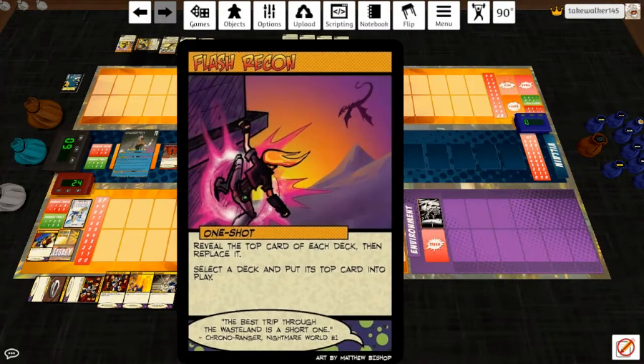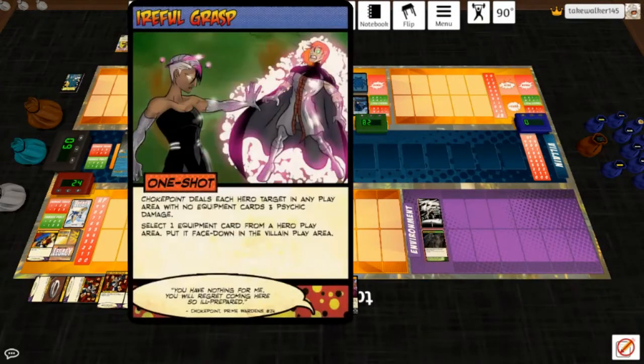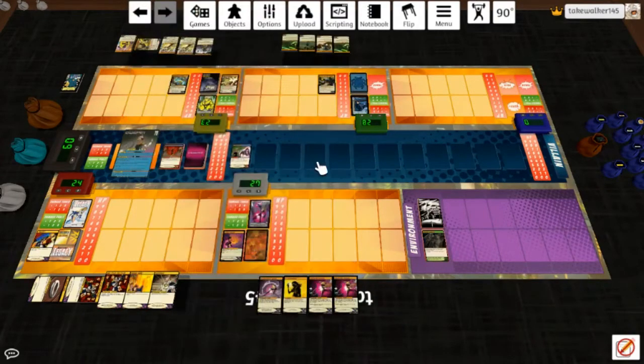Her power is Intercept — reduce the next damage that would be dealt to a hero target by two. There's actually no point in using it because I know what the next card is. Falling Statuary, second lowest, takes three irreducible — that's Pyre. So that power was wasted. Airtful Grasp: Chokepoint deals each hero target in any play area with no equipment cards three psychic damage. That's everybody but Pyre. And then she steals his Cherenkov Drive. I shouldn't have done that. She hits Blue Beetle for three. Okay, that was dumb.